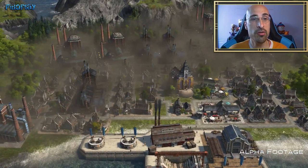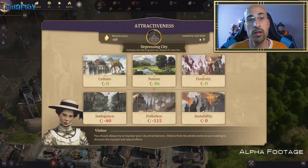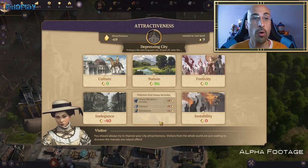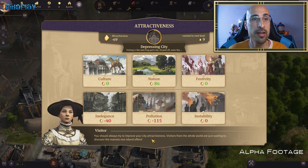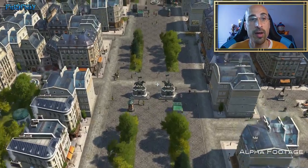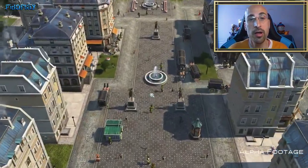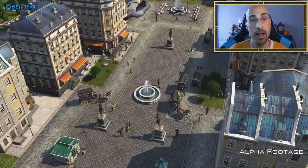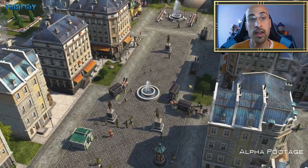Como último aspecto, la inestabilidad: edificios en llamas, disturbios callejeros, manifestaciones. Son hechos que van a influenciar en este punto. Como veis, el juego se vuelve más complejo que las anteriores entregas y en este tendremos que decidir qué dirección tomar para hacer crecer nuestra ciudad, ya que no podremos satisfacer todos los puntos atractivos. Algunos los tendremos al máximo y otros al mínimo.